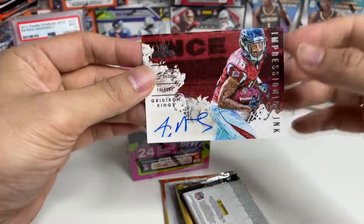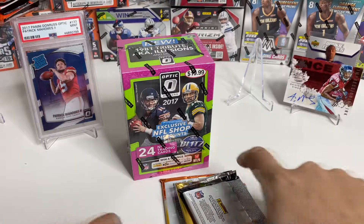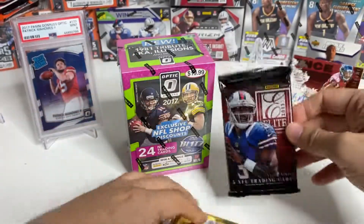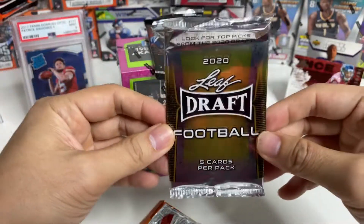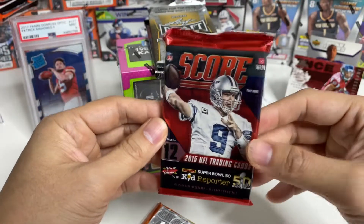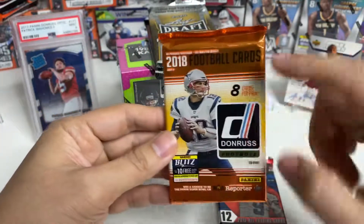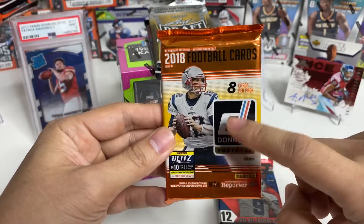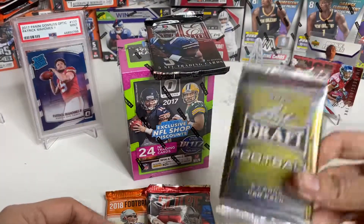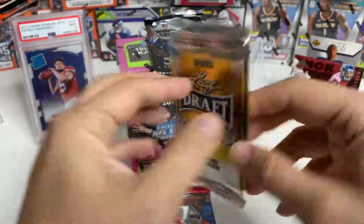It was just sitting in the box, not sleeved, with a little bit of wear at the top. Let's see the packs: we have 2013 Elite, 2020 Draft Football, 2015 Score, and 2018. The 2018 we have a chance at a Lamar Jackson. We'll start with the 2020 Leaf Draft — five cards per pack.